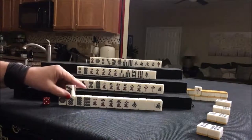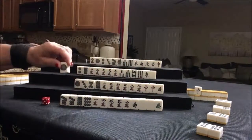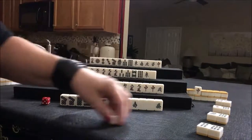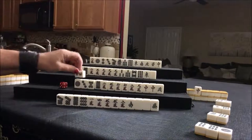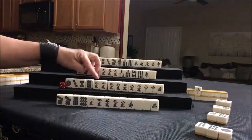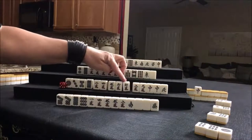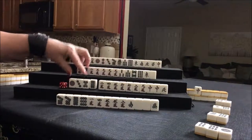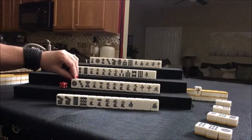We have a pair of fives. I would discard one dot. Nobody can take it. Four crack drawn — there's potential chi now. Potential chi. Potential chi. Potential pone. Potential chi. Let's discard eight dot. Nobody can take the eight dot.